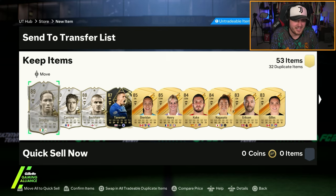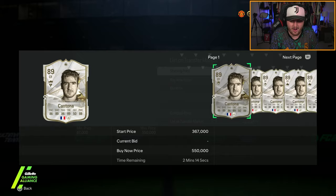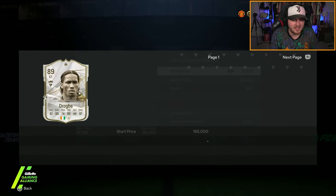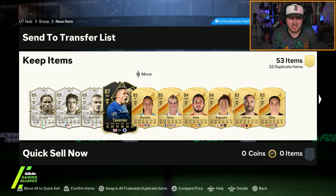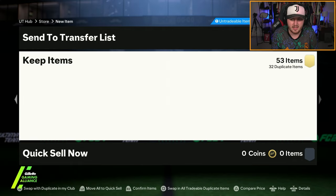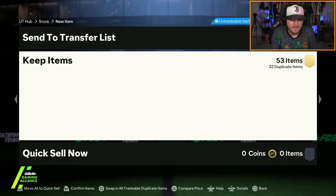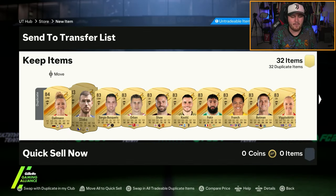It's a shame I've already got Future Stars Beckham because that'd actually be a really good icon pack - imagine these were all the special versions of these cards as well. That's actually solid. They're not all worth a huge amount but that's pretty solid. We've got Informed James Tavener here. I'm happy with that - from the player pick and the icon pack we've actually done really well. Let's go open some of these on Share Play.